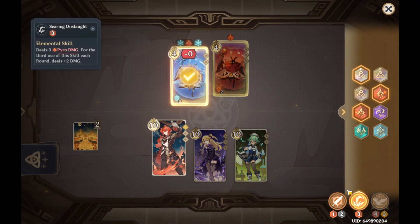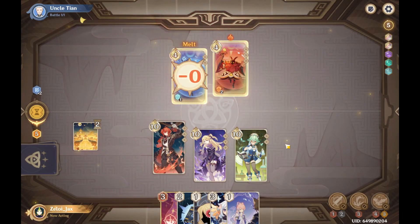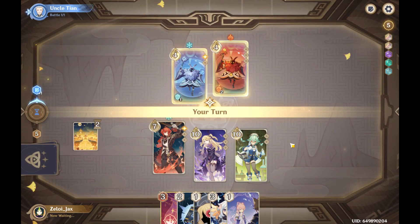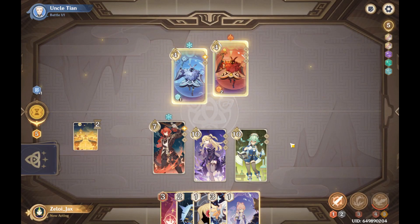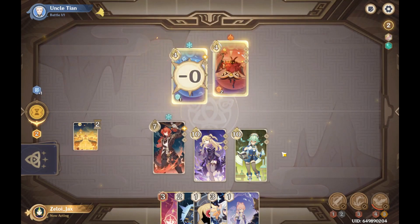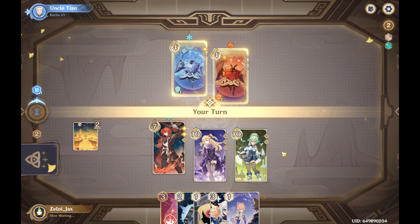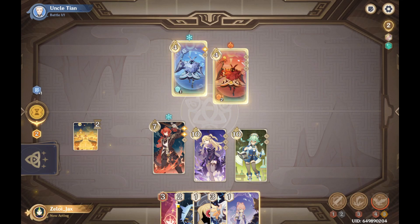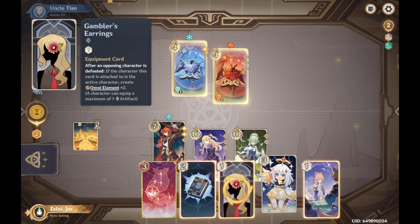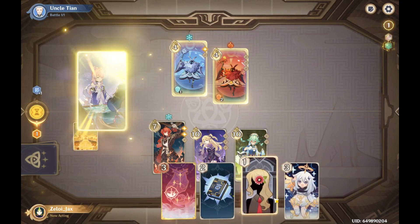I'm starting off with Diluc — he's gonna land some fire hits, but he's not going to do any real damage to start because we need to kill their shields first. It's going to take a lot of dice and a lot of attacks to get that done, but you still have to hit them, otherwise you don't kill the shield. So you start off right away doing that, hoping you can keep hitting enough to eventually do real damage.